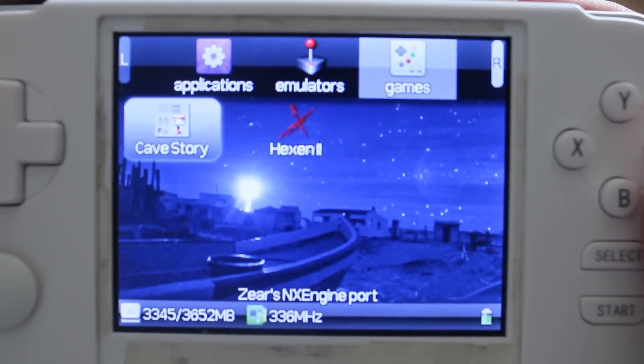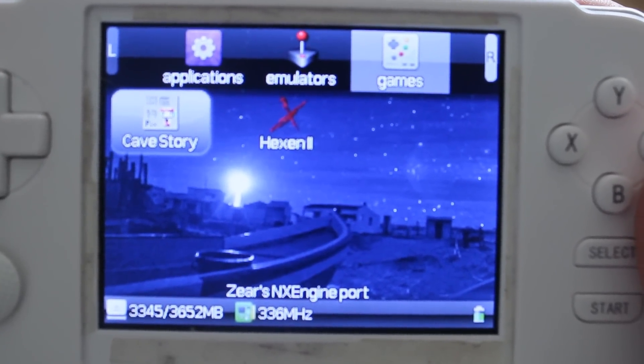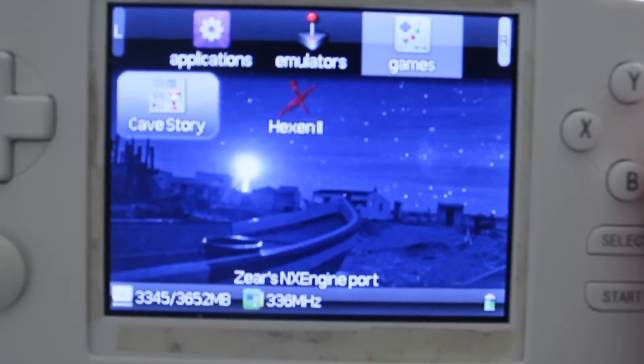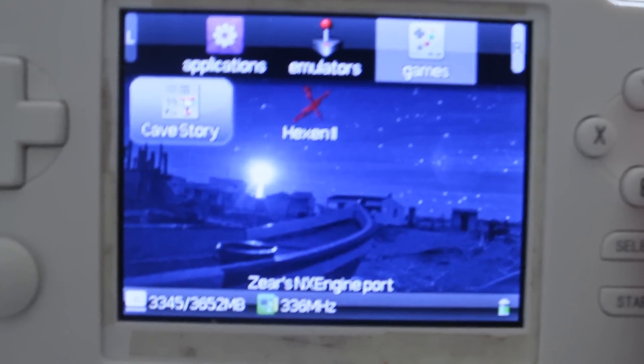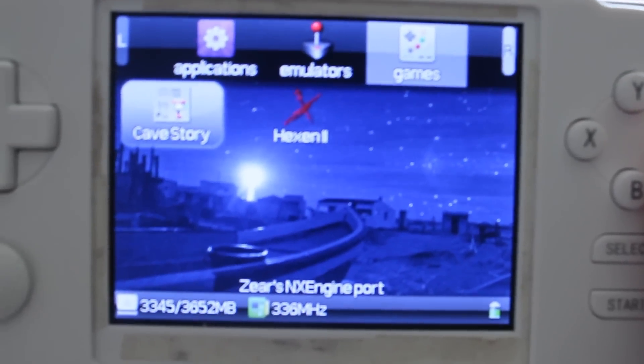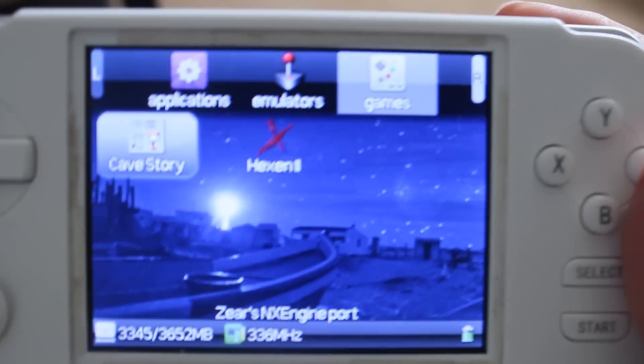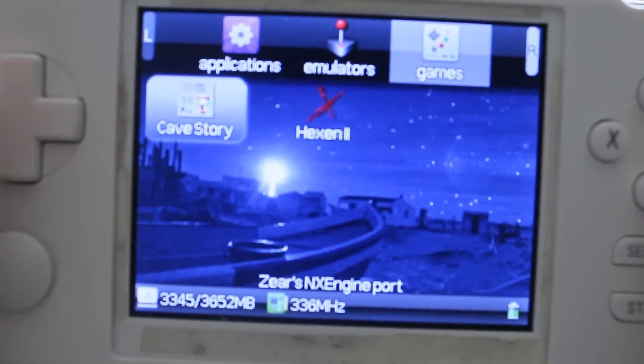I also want to mention that recently the root FS has changed and it added hard floats. I don't really know what that is, but all I know is that it results in a big frame rate jump for a lot of programs that were running really, really slow. One example is Cave Story.